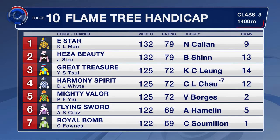A winner two starts back, he ran up to Kai Ying, excellent last time out. He's a Beauty falls into that category as well — won two of his five starts this campaign. Mighty Valor should roll forward from barrier number two, a two-time winner over the 1,200 metres.